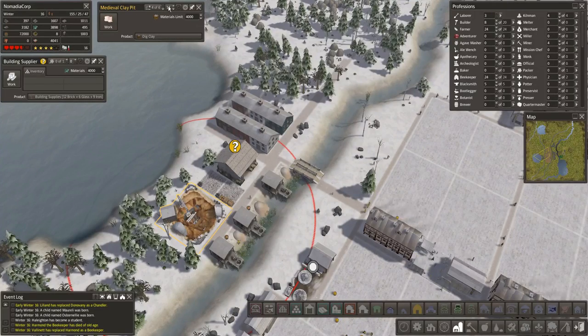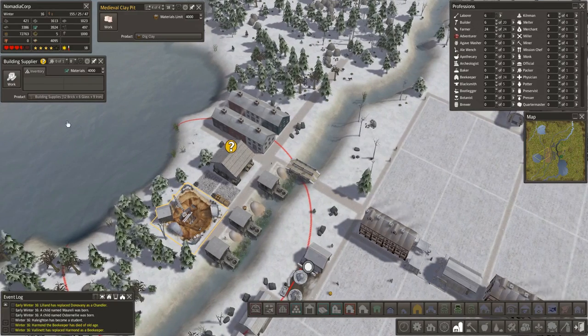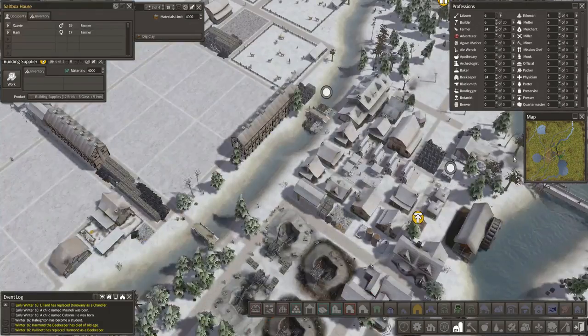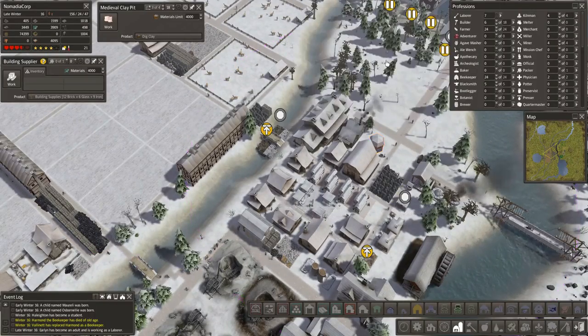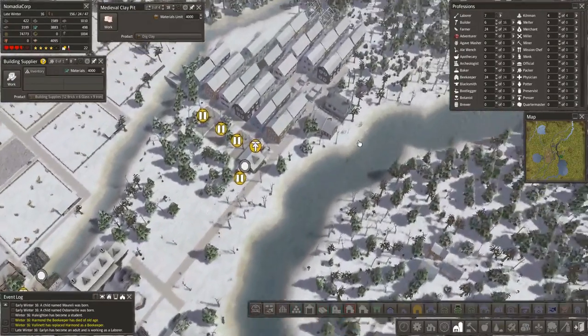Is the clay pit done? Nice. Oh jeez — we just had a bunch of people die off. Crap. Bunch of homes here. Are we good now? Do we have enough homes? Yes — we have more than enough homes. Holy crap. Are people still here? No — and now we don't have nomads.